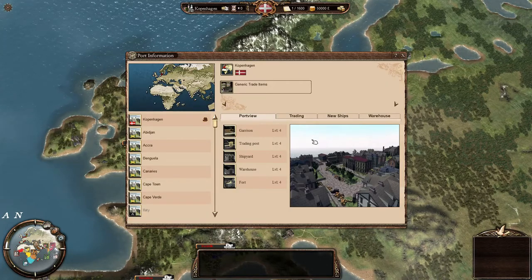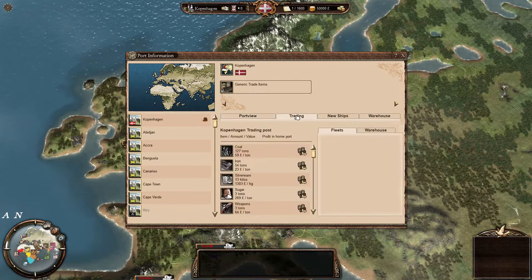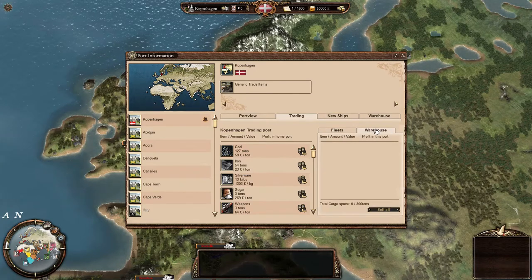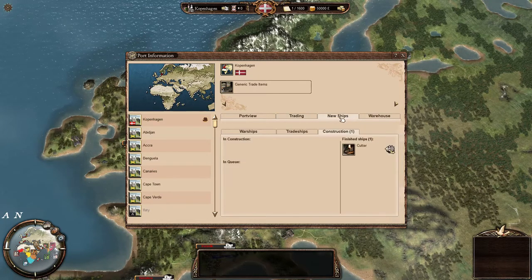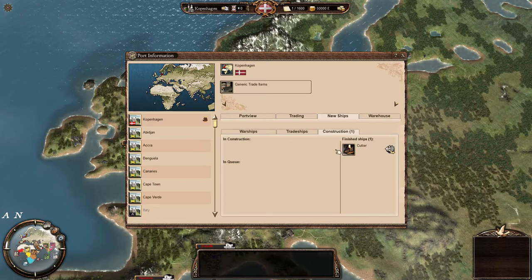As you open the port information tab, you have four different tabs. First is the port view — it will tell you what fleets you have in port, none at the moment, and what type of buildings are in the port. You can go into trading and see what items they have for you to buy and take elsewhere to sell, and whatever you have in your warehouse. If it is a home port or a controlled port you can have a warehouse and store goods. Then there's a new ships tab and a construction tab — you can see we have zero ships being constructed, none in queue, and we have one finished cutter. This is our starting ship.